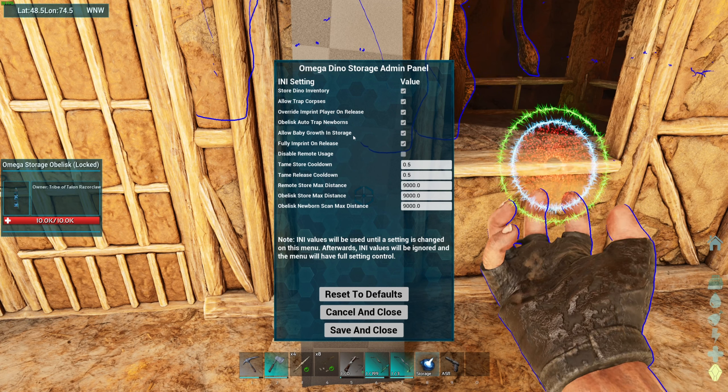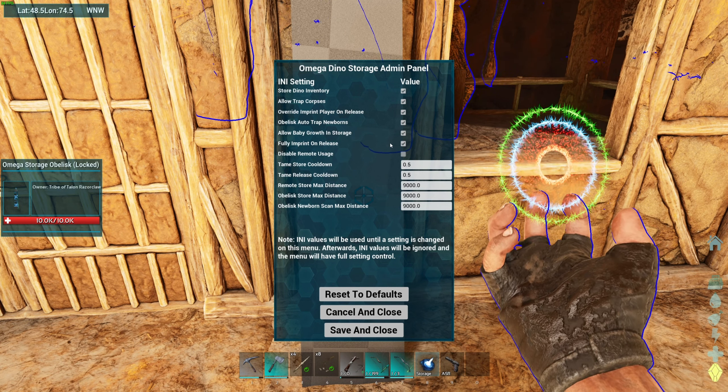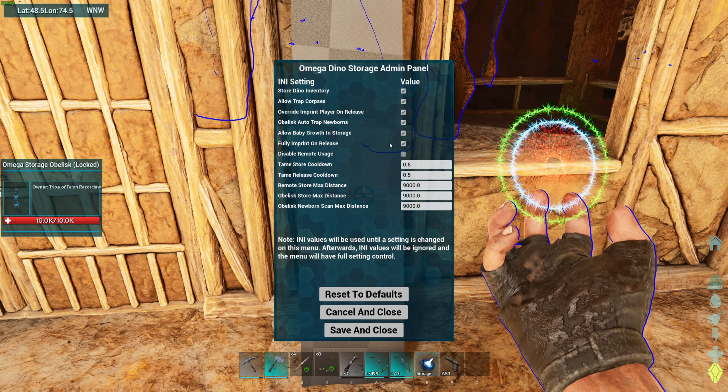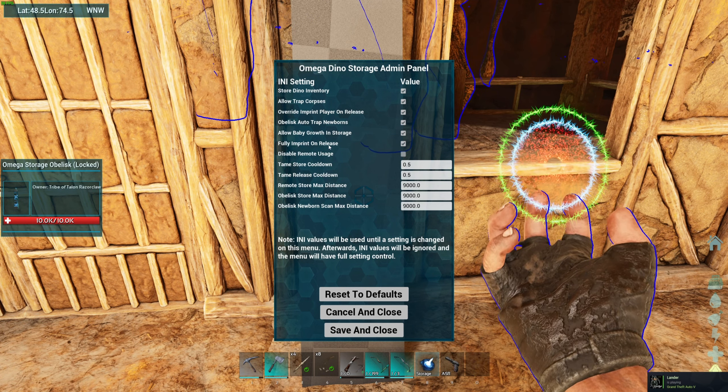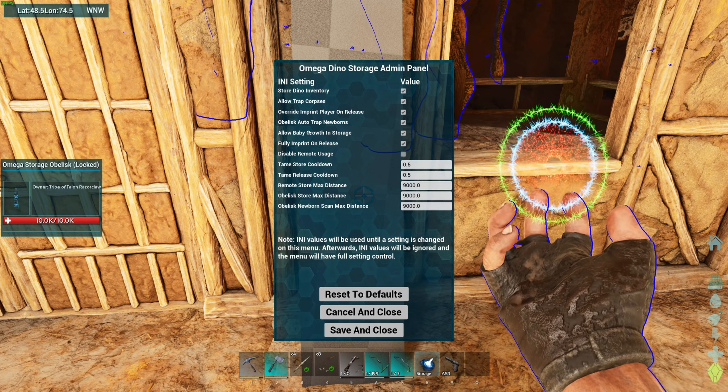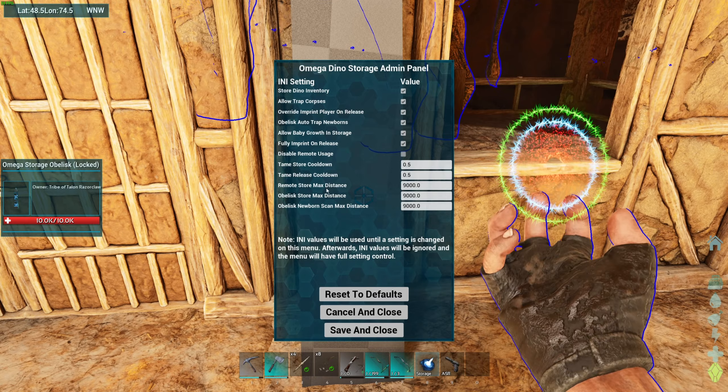Allow baby growth in storage, which means they will grow up. So when capturing these babies, hang on to them for a little while. When you release them, they'll be fully grown and fully imprinted on release. This has lots of useful benefits to it.